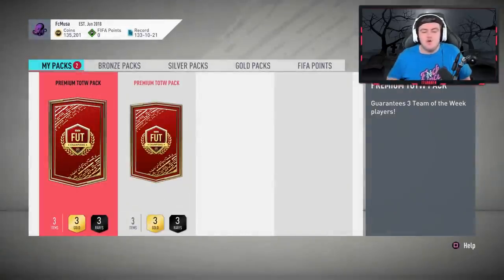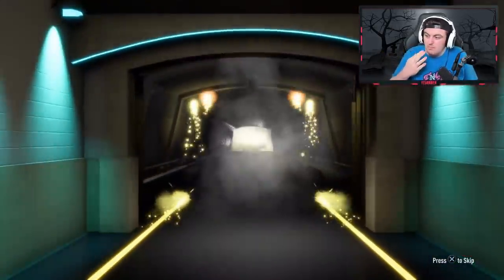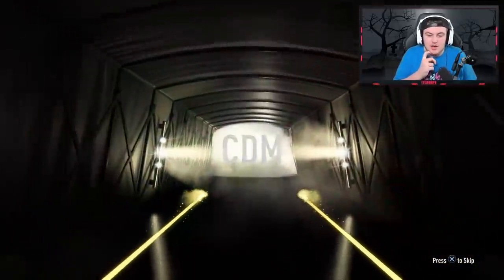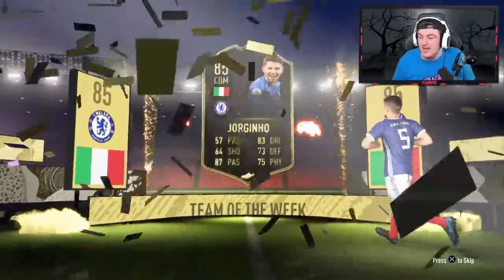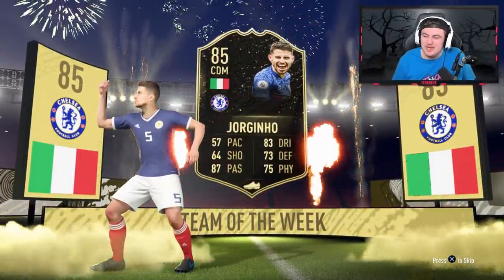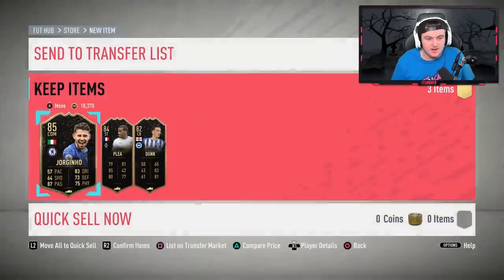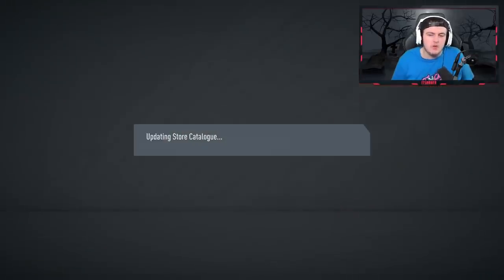Now we have two Premium Team of the Week packs. We want to see Dybala, Nelson Samedo, Alejandro Gomez, maybe Bergwin. First one — it is a walkout. It's going to be Jorginho again. Not an amazing first one, just not amazing. There's an 84 in-play. Second one — no walkout. Not amazing.